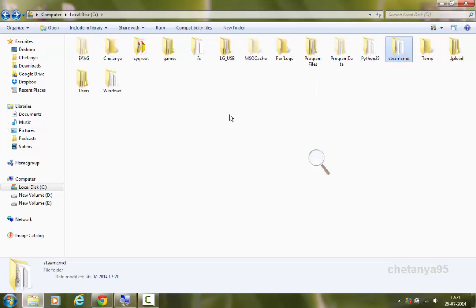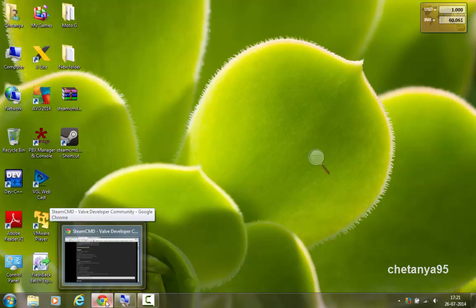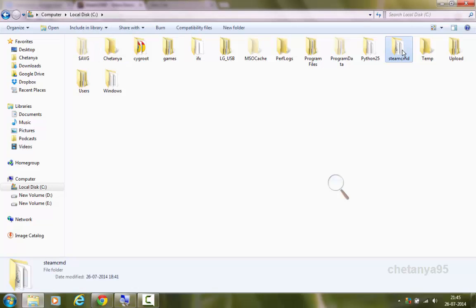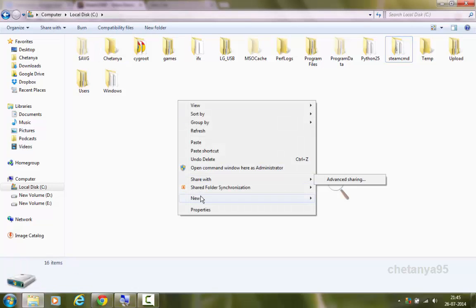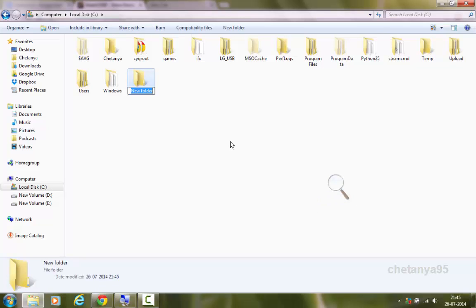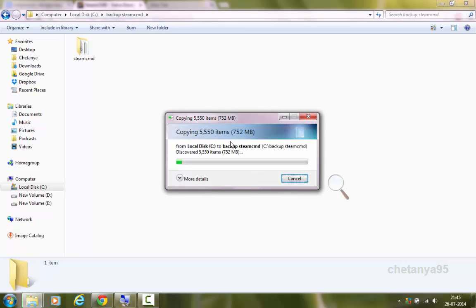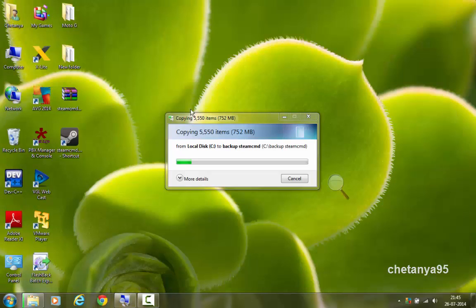So this is the installation of SteamCMD — basically the downloading of SteamCMD from Valve. You will need to create a backup of the SteamCMD folder in case you do something wrong, so you won't have to download all 750 MB again. I'll name it SteamCMD backup. This ends Part 1 of the tutorial. The link for Part 2 should be on your screen or in my playlist. Please do watch Part 2 to continue the installation. Thank you.